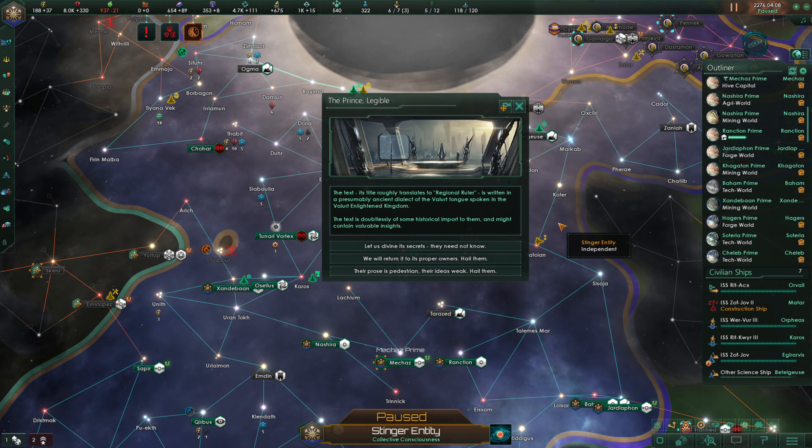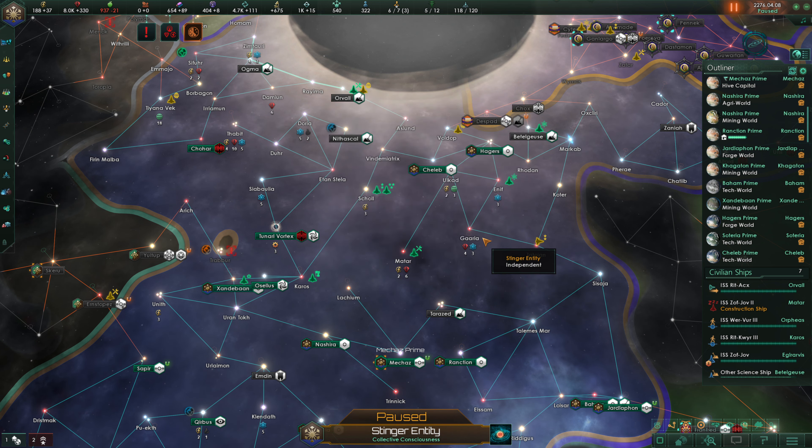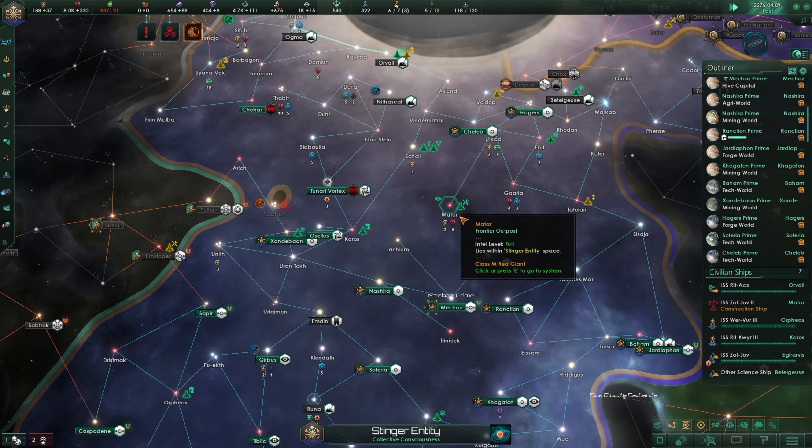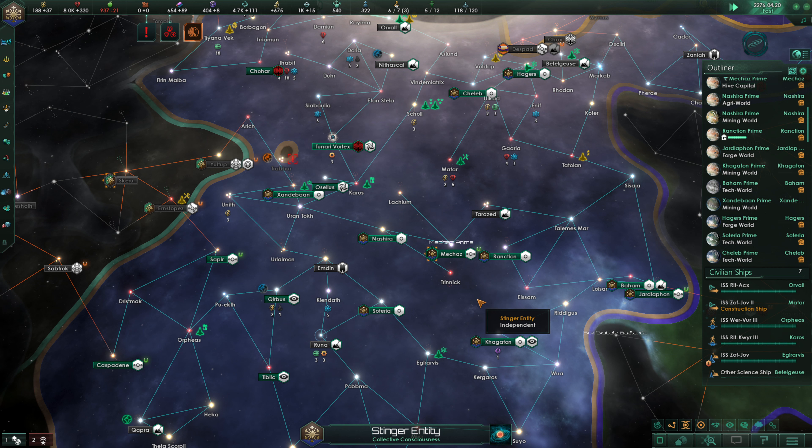The alien text, titled roughly 'Regional Ruler,' is written in an ancient dialect of the Velurt Tongue spoken in the Velurt Enlightened Kingdom. It's of some historical import to them and might contain valuable insights — plus some secrets they need not know. We gain 51 influence. We want to build a hyper relay over in Mechas, but we're currently lacking rare crystals for that, so we'll get those soon enough.